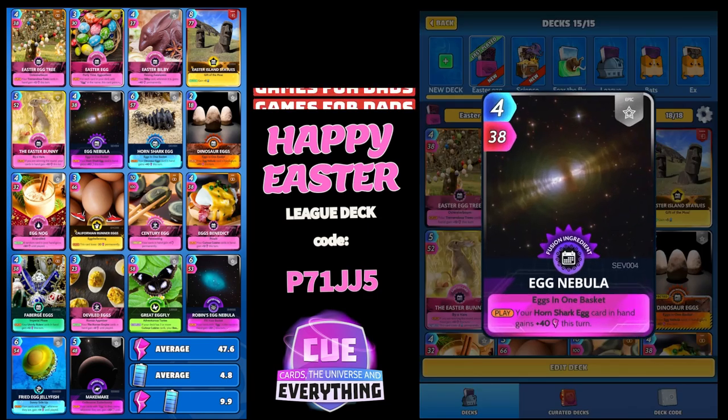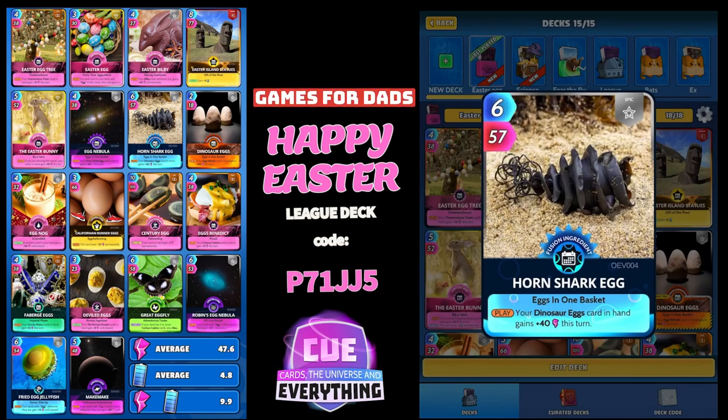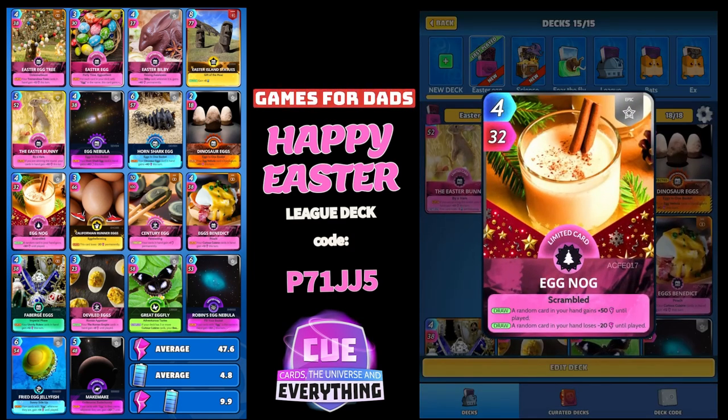Here we go with all the egg cards. Egg Nebula: your Horn Shark Egg card in hand gains plus 40. Horn Shark Egg: your Dinosaur Eggs card in hand gains plus 40 this turn. Dinosaur Eggs: your Egg Nebula card in hand gains plus 40 this turn. If you play those three all together, I think it's the 'Eggs in One Basket' secret buff.